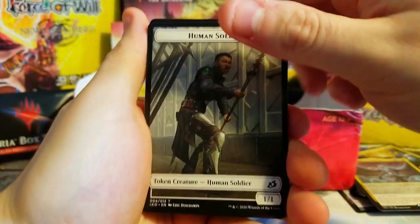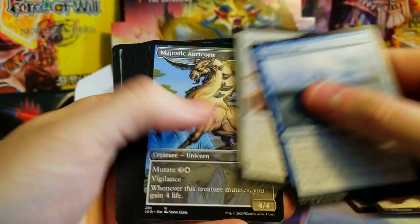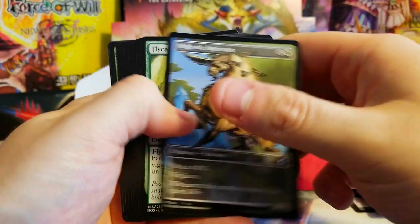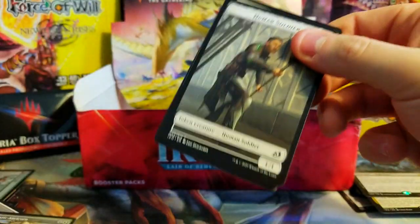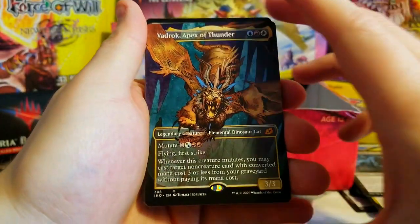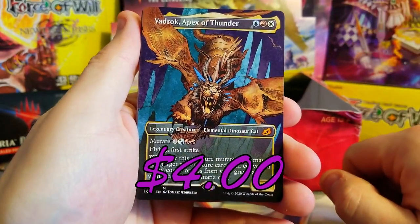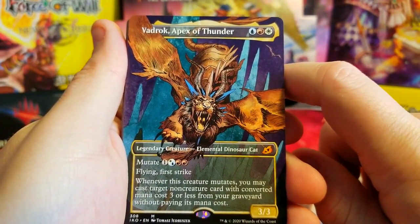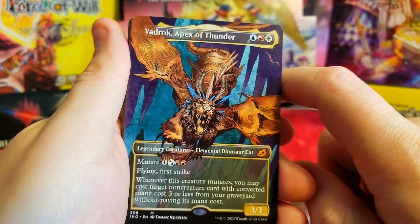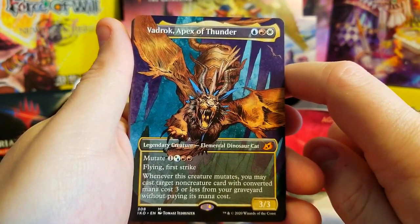Hunt Master Liger regular version, Plummet, Crustacean Capture, Spear, Drana, Stinger, Mutual Destruction. Open up — planeswalker! Haven't gotten a planeswalker yet. Hunted Nightmare — I think this is just a bulk rare. Ominous Seas. Majestic Auricorn showcase. And whoa — Apex of Thunder, mythic full art showcase! That is gnarly looking, that is awesome. Legendary creature — elemental dinosaur cat, flying, first strike.